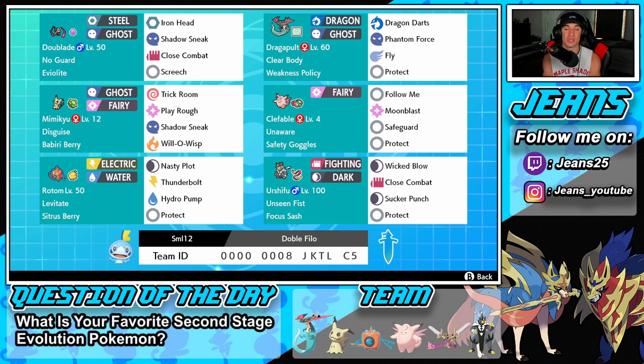Middle right is Clefable, a great support mon for this team with Follow Me, Moonblast, Safeguard, and Protect as its moveset. Its item is Safety Goggles. Bottom left we've got Rotom-Wash — a great all-around Pokemon. We have Nasty Plot to set up, Thunderbolt and Hydro Pump for STAB, and Protect as the final move. He also has the Sitrus Berry so when his health drops below half, he gets some back and can stay in battle a bit longer.